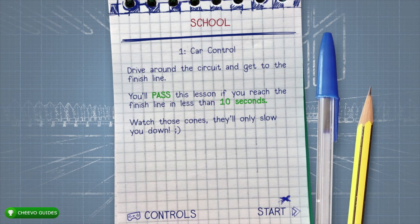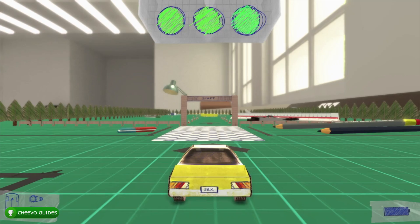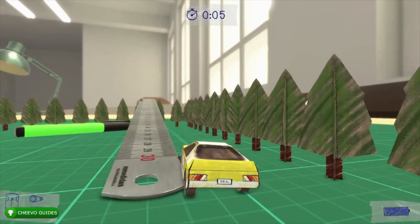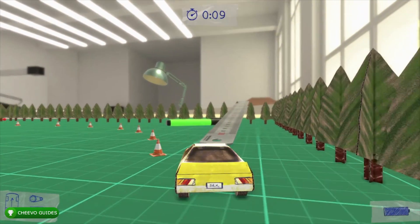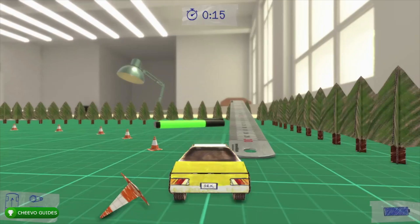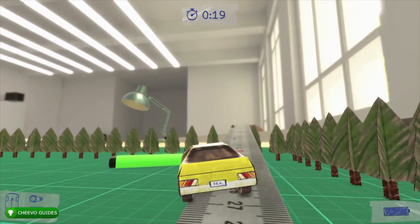Let's start off with school mode — we have to complete all three lessons. There's a miscellaneous achievement on the school: you get an achievement if you drive up the ruler on screen. Make sure you don't forget to drive up the ruler. It's kind of hard to drive up, but just give yourself some time and eventually you'll get it. Once you drive over the ruler and hop out of the school area, you'll unlock your first achievement.